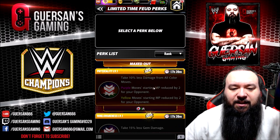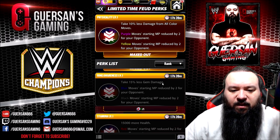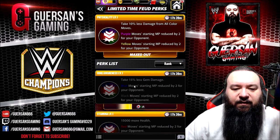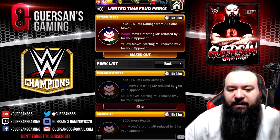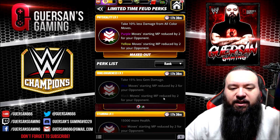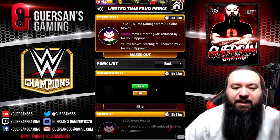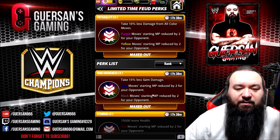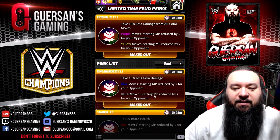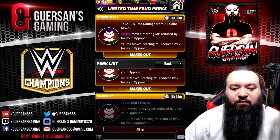I'm definitely unlocking and equipping that one. After that, take 15 percent less gem damage and blue move starting MP reduced by two, black move starting MP reduced by two — also pretty useful. The blue mana guys like Seth Rollins, that is one of his main specs. Not bad at all.